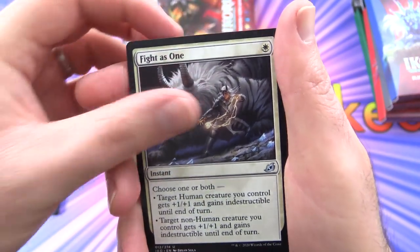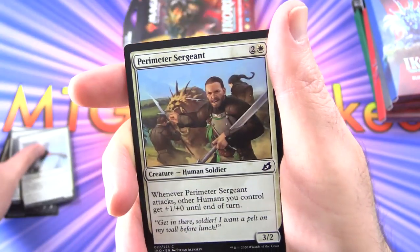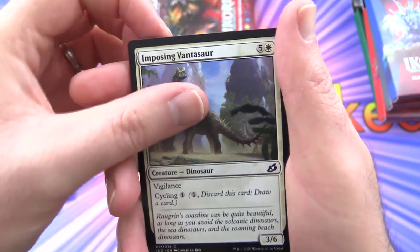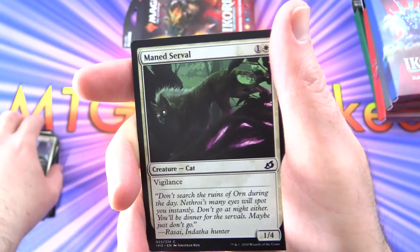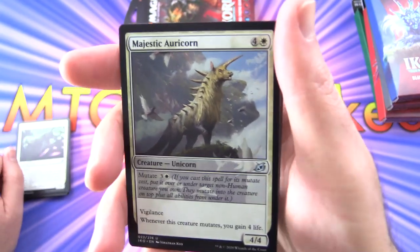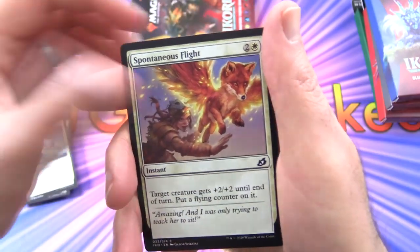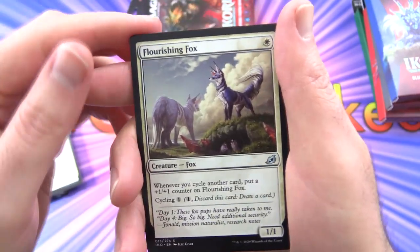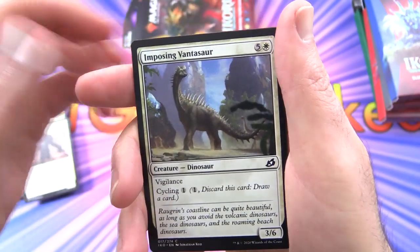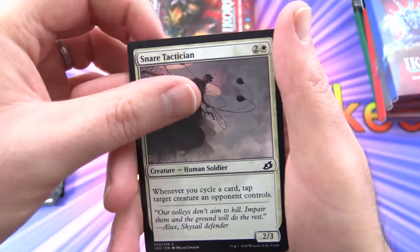Fighters — we do get a bit of repetition here. Patagia Tiger, Perimeter Sergeant, Solid Footing, Imposing Vantasaur, Maned Serval. You do get a bit of duplication, but there's a lot of single cards here as well. Majestic Auricorn — I think we saw that before, yeah, getting some repetition. Flourishing Fox, Valiant Rescuer, Imposing Vantasaur again. Snare Tactician — we're getting close to the rare.